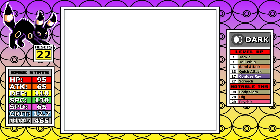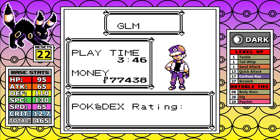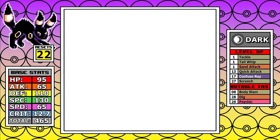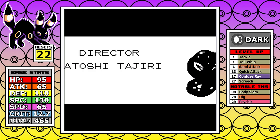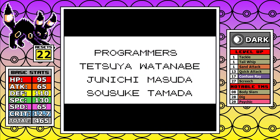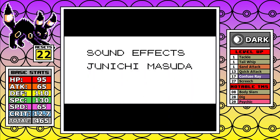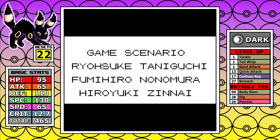Umbreon's final stats: level 64, 22 resets, and a final in-game time of 3 hours and 46 minutes. Could I do another run and improve it? Absolutely. Forgetting Rest for Lance cost me a lot of resets — that change alone would cut down many. I could also adopt a Swift-Rest strategy for Rival number 5 so Kinesis from Alakazam wasn't as bad. But overall, there are just so many things early — like the double-kicking Nidoran or the Rival 2 fight in general — that make this run not feel great.